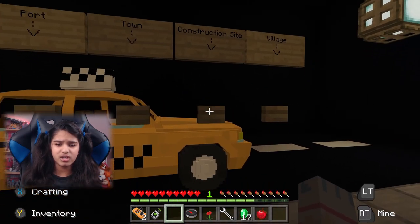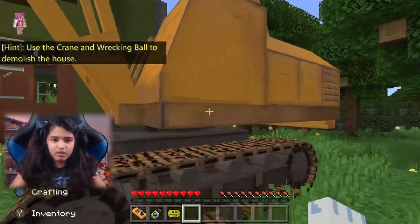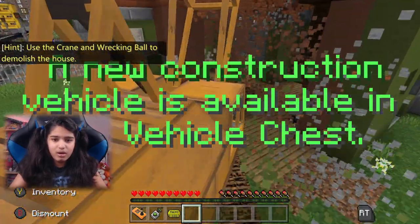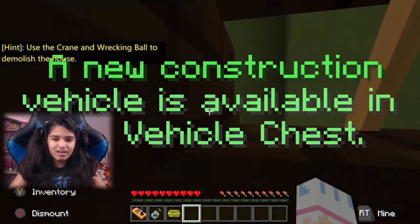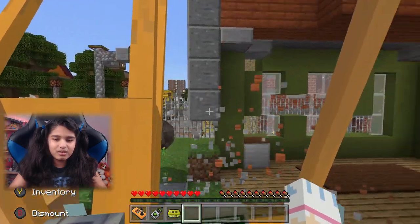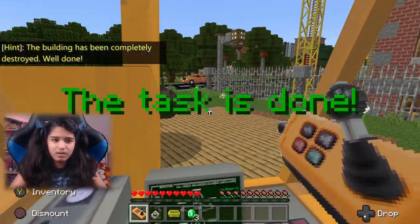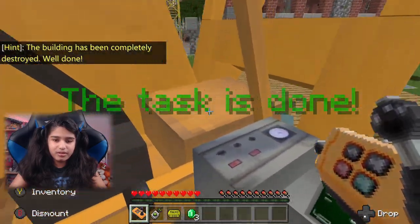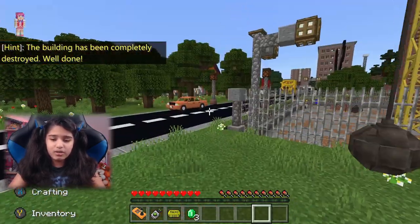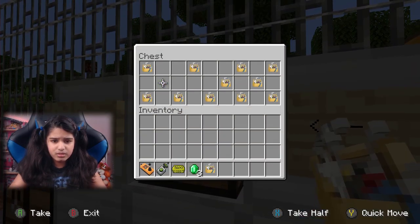Let's go try the construction site again and see if it works. I quickly restarted the game and now we can actually have fun destroying it. Destroy it all! The task is done — it's been completely destroyed. I'm also going to quickly do the one beside it — one, two, three, four, five, just in case.